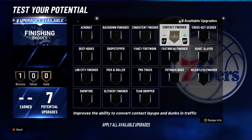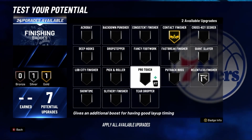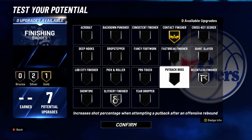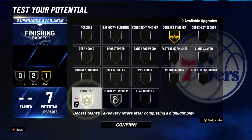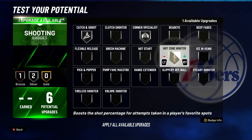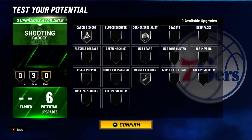So here are your badges. For finishing, you want contact finisher and showtime, then put slithery finisher on bronze. For shooting badges, you want corner specialist, catch and shoot, and then go with range extender.